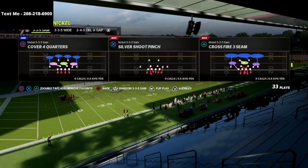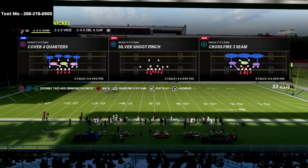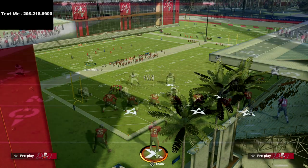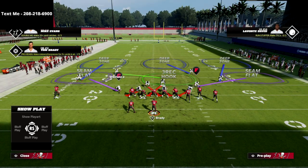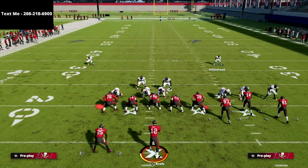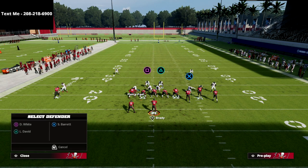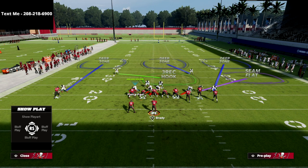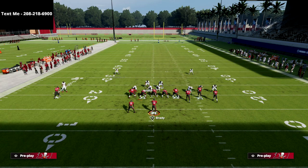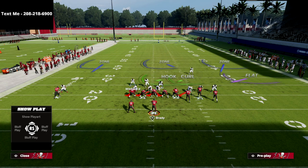What I like to do with this formation is run it flipped, because I think it gives you a little better alignment in terms of how the players line up once we break the huddle. The play we're going over today is Crossfire Seam. All we're going to do is pinch the linebackers, crash our defensive line to the left just like this, and then take the triangle linebacker and put him into coverage — I typically put him in a yellow zone — and then I like to bring my user down off the edge.